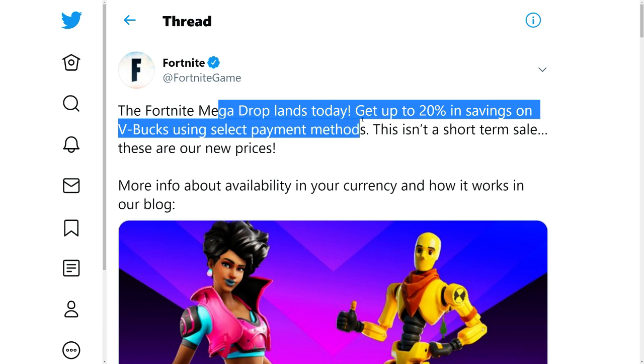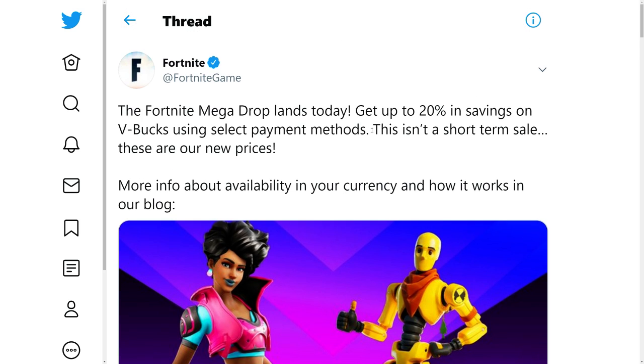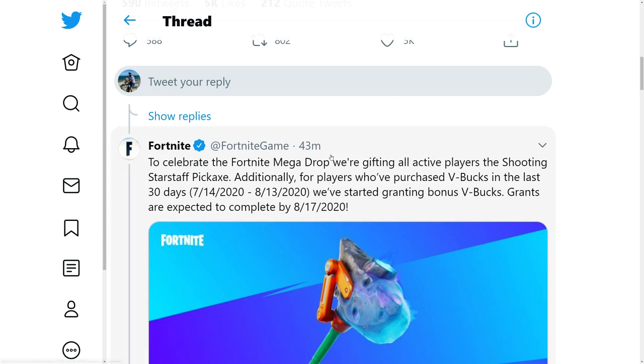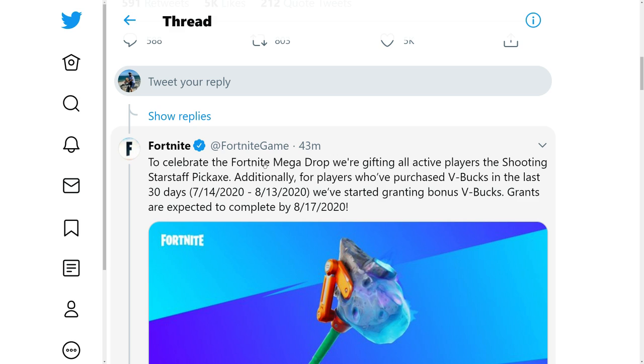Over on Twitter they tweeted the Mega Drop announcement today, and as you can see there's a big VBucks graphic with more info on their blog. These aren't short-term sale prices — these are their new permanent prices, so basically VBucks just got cheaper. Also, if you did get some VBucks you're going to get 20% for free as well, which is cool.